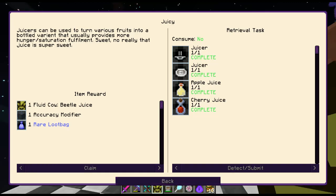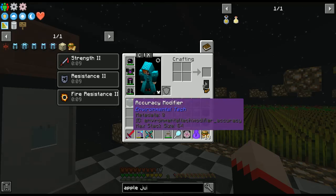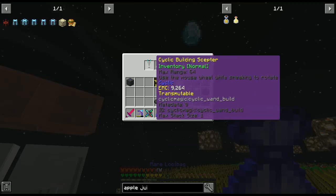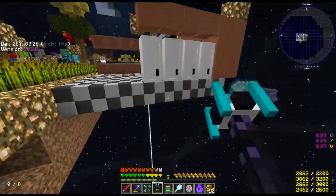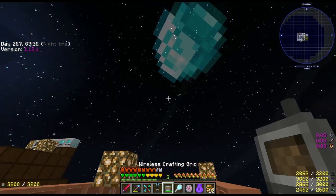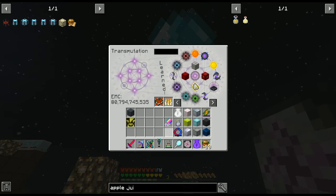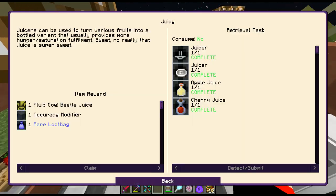We got a fluid cow — beetle juice! We haven't done anything with our cows yet. Acceleration accuracy modifier — let's see what we got in our bags. These cyclic building scepters — I've never even tried them, I might have to one time. Let's see what's EMC-able. Oh look, we learned something new that's not EMC-able — bottled flame!